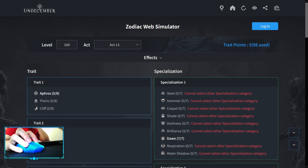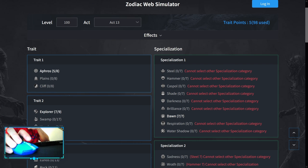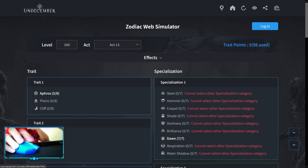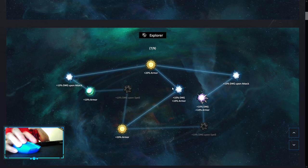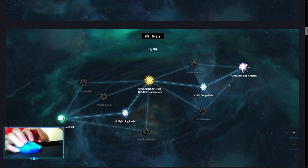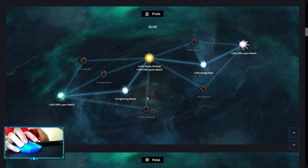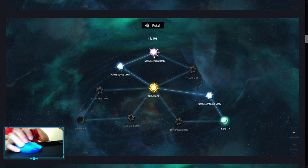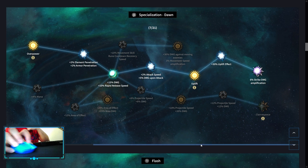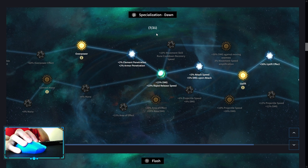Zodiac: remember that you always want to spend your points onto specializations first. First spec opens up at 22 spent points, second spec at 45, and third spec at 70. You want to start with Afros, then into Explorer, then into Gem, into Prella — pick up whatever resistance you need the most — into Petal, then your first spec. You want to pick up Dawn and go into Strike Damage Amp, Overpower.